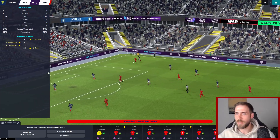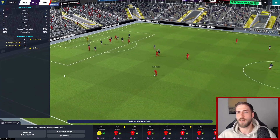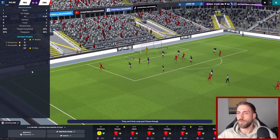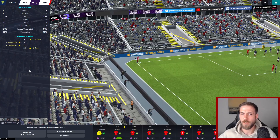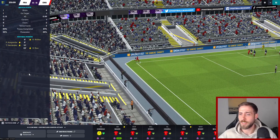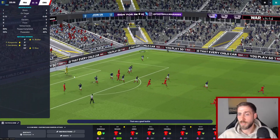Looks like we're having the better of things. Saka nicks it but perhaps was selfish to shoot there. Chilwell picks it up and plays it in - Varane clears again. Varane's going to be a struggle to deal with, what a defender. Then Declan Rice receives a yellow card - I'm fairly confident that means he has to miss the next game.